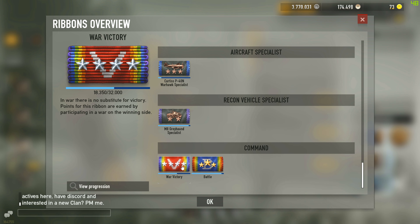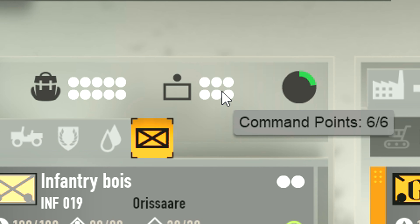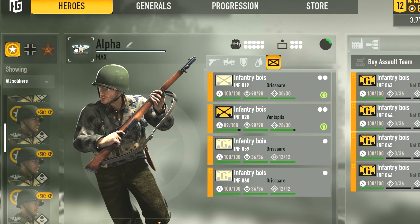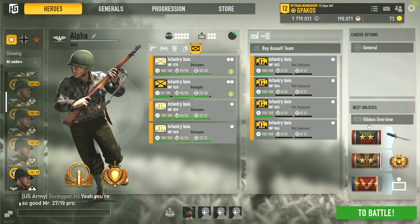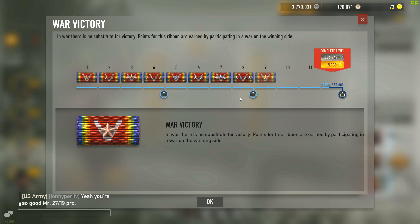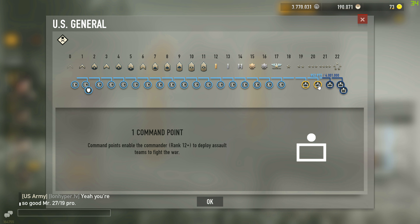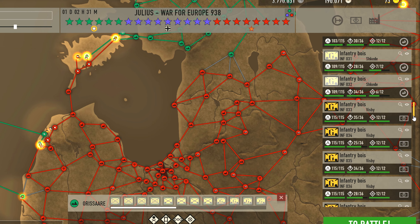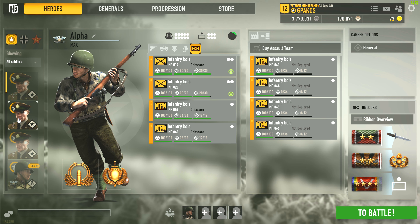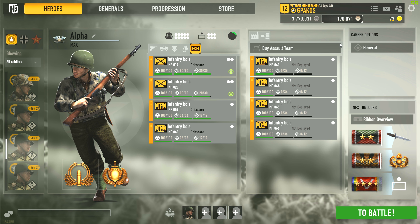The War Victory Ribbon, when it's fully leveled up, can reward you with 3 command points in total. Remember that the limit for soldiers is 6 command points, which 4 of them they get by simply ranking up, and the remaining 2 they can acquire from this ribbon or the opposite. For generals, the limit is 13 command points, which means they can use all the command points they get from ranking up and from this ribbon. Command points are important if you want to build a large army, which will reward you with more war funds and rank XP for your soldiers, as we said in previous guides.